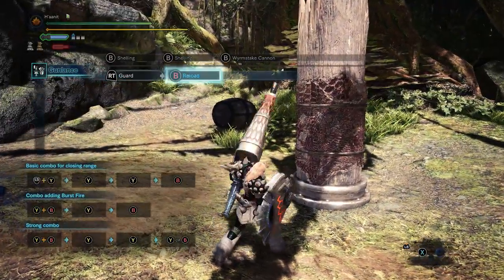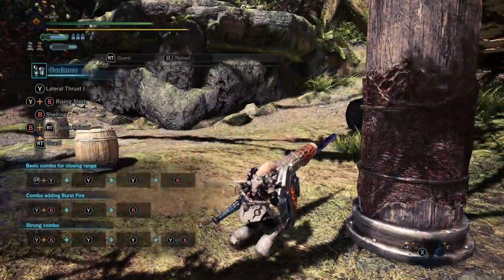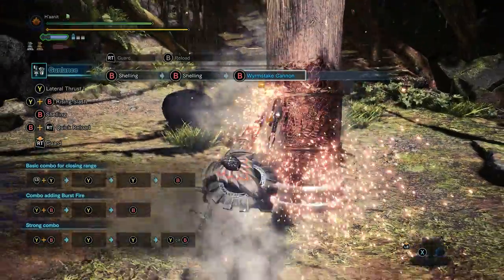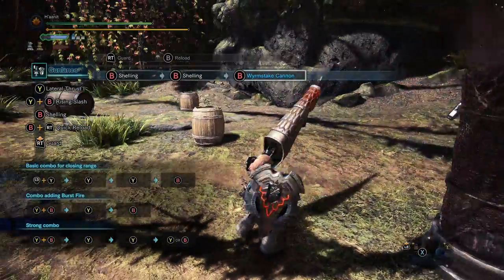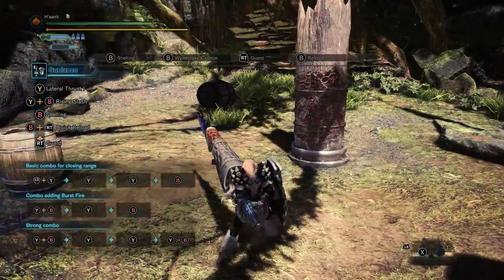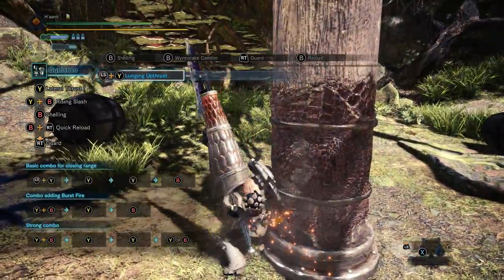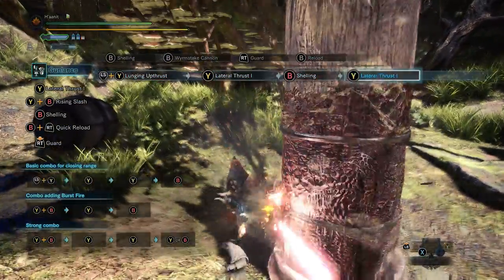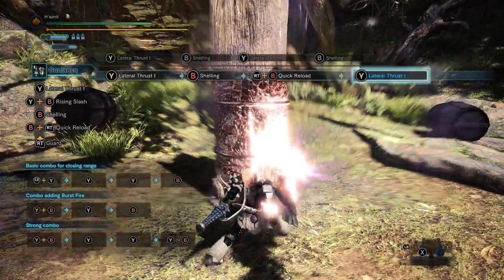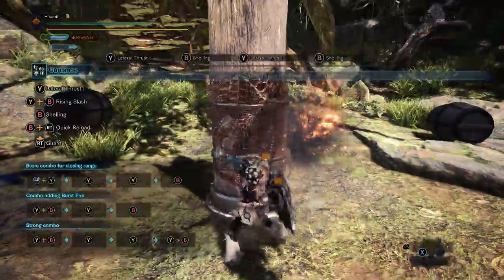Using full burst is actually a waste of your time. When I mash B, it makes me do a Wormstake Cannon. When you are playing wide gunlance, your goal is to do poke shell, and only poke shell. If you're out of position, sidestep or backstep, then poke shell. If you run out, quick reload, poke shell, poke shell, poke shell.